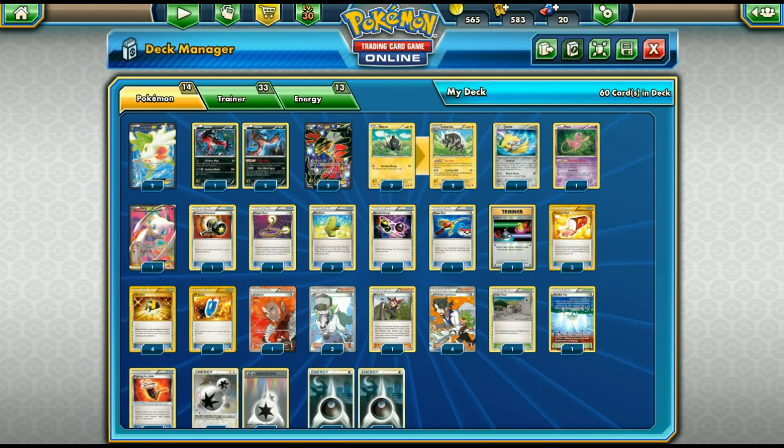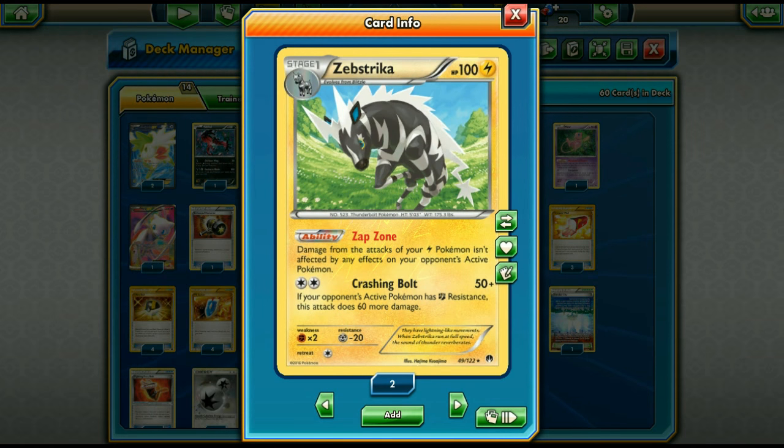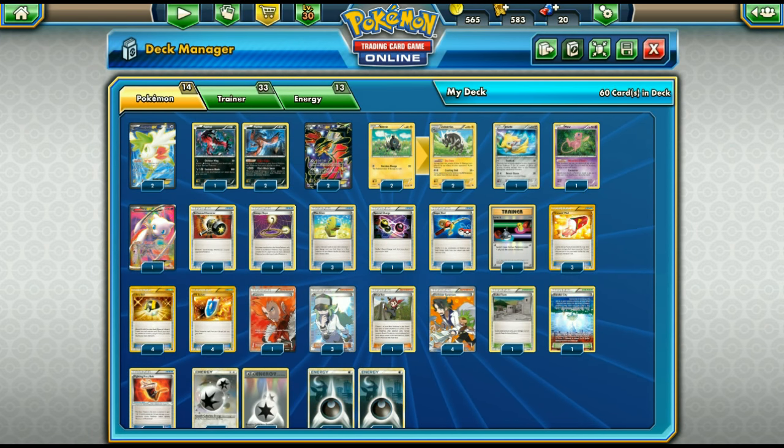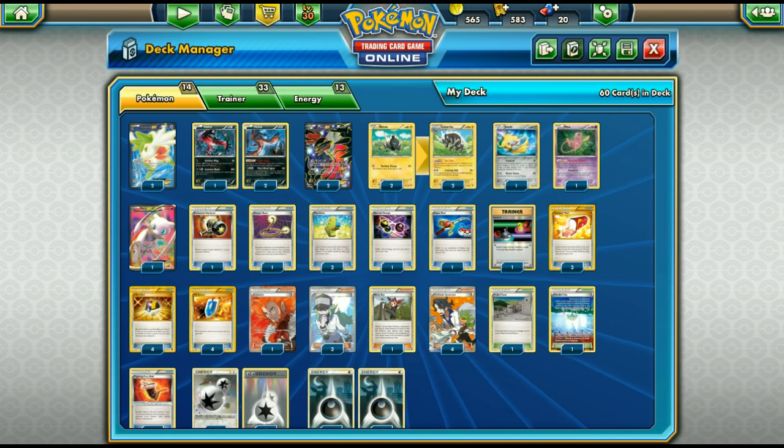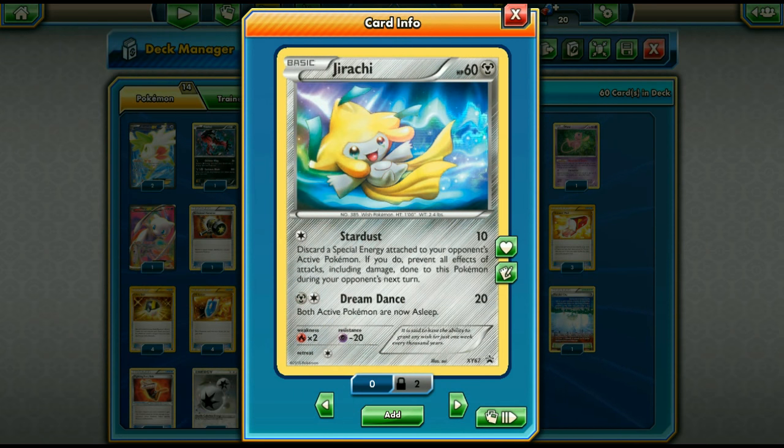Eelektross Garbodor is the star of the format right now. Looking up tournaments on the Pokémon website, there's so much Eelektross Garbodor that Zebstrika is necessary. Zebstrika's Crashing Bolt does 50 damage, but if the defending Pokémon is weak to Lightning you're doing 220 — even a Fighting Fury Belt Eelektross EX goes down. This is our way to deal with Eelektross EX, the most popular deck in the format right now.